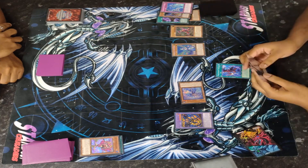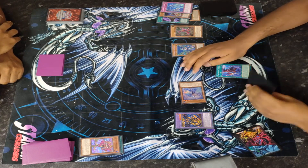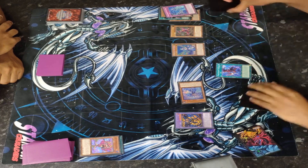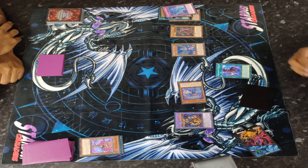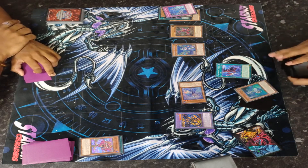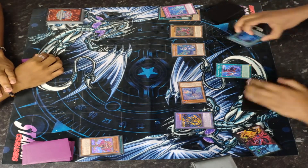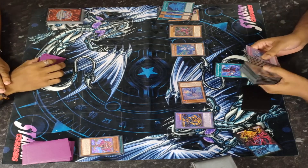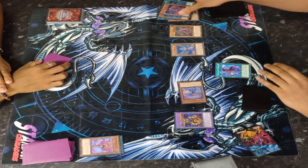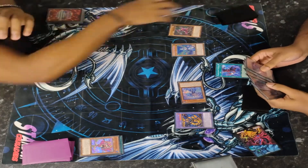He summons Destiny Hero Dangerous. He gets Rhino Heart as Chainlink 1, Scream as Chainlink 2, and Salyak as Chainlink 3. He searches a Tearlaments Shiren and then Scream mills three — he milled Merly and Havness. He sends a Tearlaments Kashtira to the graveyard, which will allow him to mill two more cards.